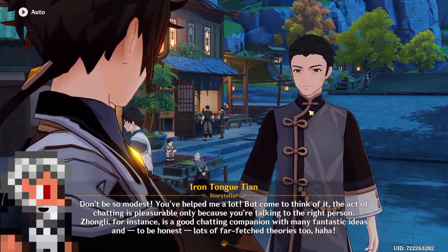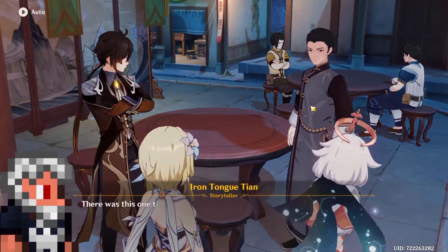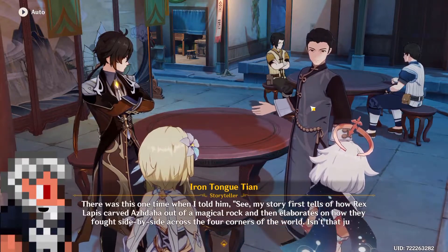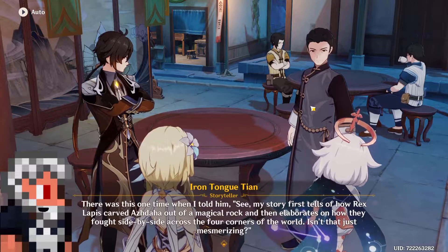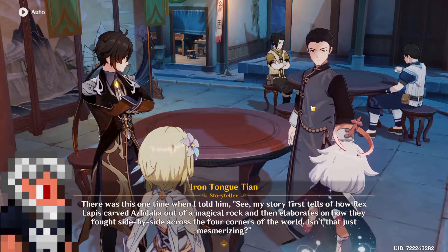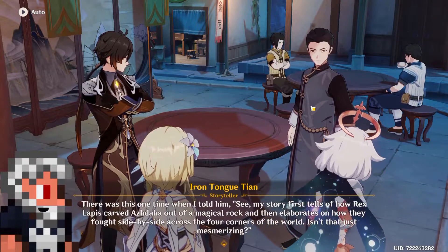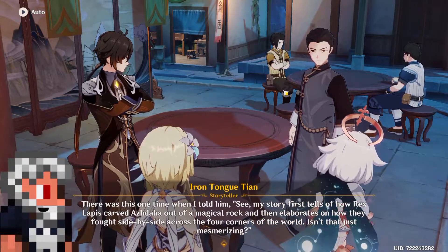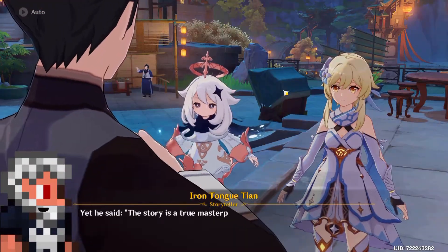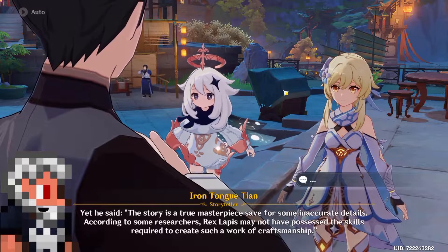On to the biggest change compared to other characters: the way Dendro is introduced. Bob will have a pet that permanently remains on the field as long as he is in the party. The pet will attack enemies around the player within a set range, but only after you have hit said enemy. If you are not in combat but there's an enemy nearby, the pet will not attack until you hit the enemy. Whenever Bob is on the field and starts charging up a shot, after firing it, the pet will also do a charged attack of its own that will apply Dendro.